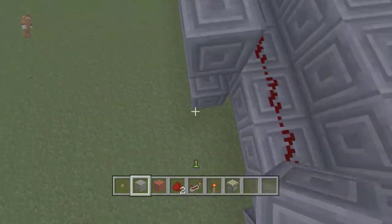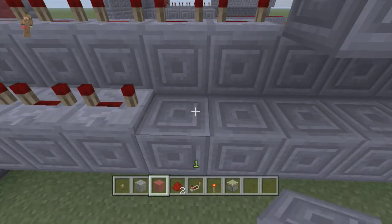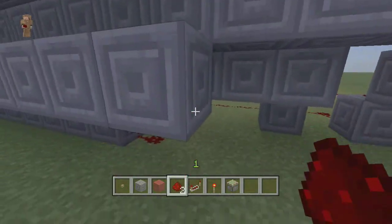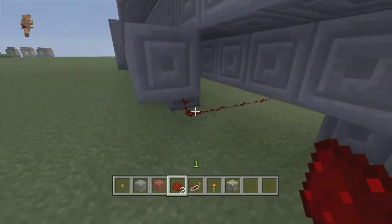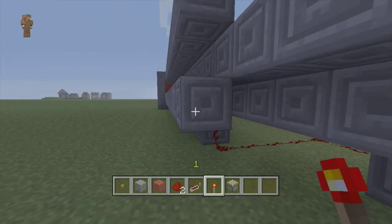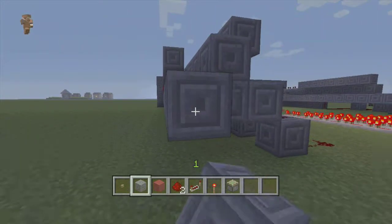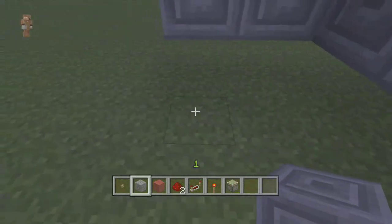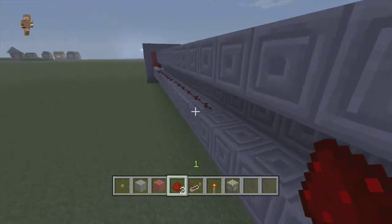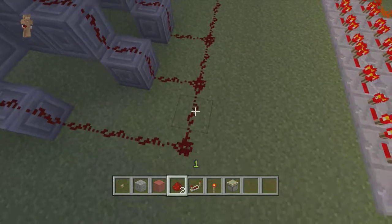Then you're going to bring this redstone dust all the way out here. I messed up, so I'll just go ahead and bring it out longer than everything. That means this one has to be longer too. And there you go — set it up just like this.